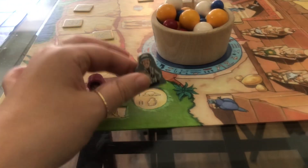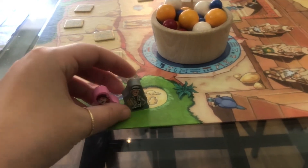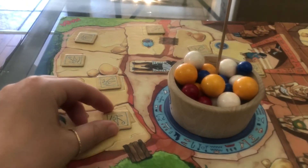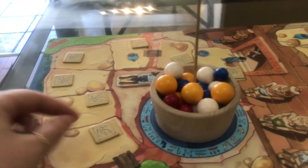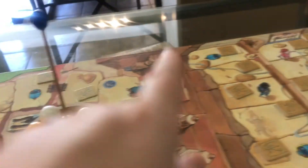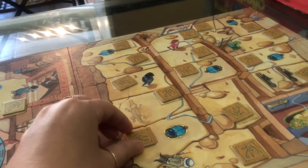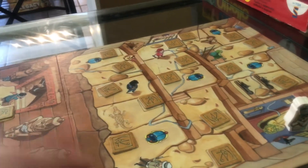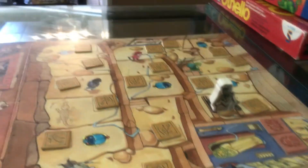Then you have your player pieces — Andrea is going to be pink and I am going to be gray. They come with six because it's a two to six player game, and you place these at start. Then you have the tiles: the light ones are the desert tiles, so first you go through the desert, and then when you enter into the tomb these are the tomb tiles. You randomly place these all along the board.